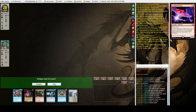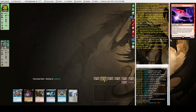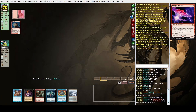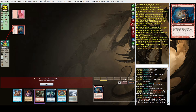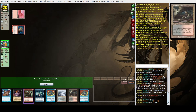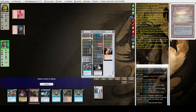This is keepable — sure we can draw a land. Not the best but we'll be drawing an extra card. They mulliganed to six as well. I'm going to start off with Cabal Therapy naming Eidolon of the Great Revel, because that will just straight up kill us.